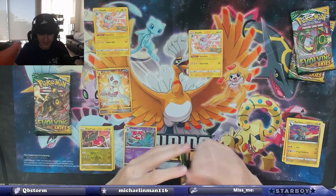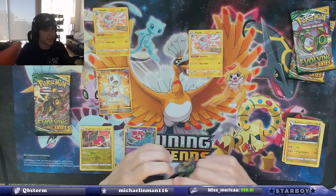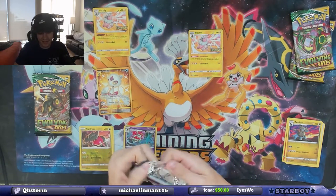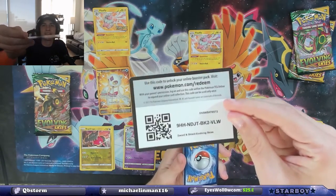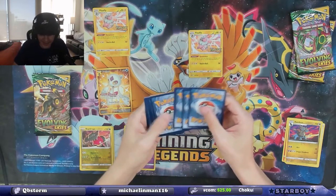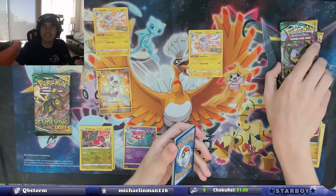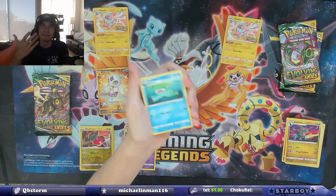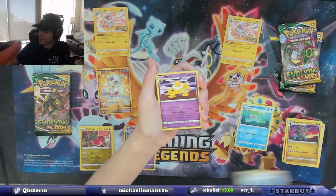Duraludon — please let my side not be a dud on my Build and Battle packs. Oh my god, Blake. Jesus, I got shafted on mine. Holy moly, look at this. Here's the code. I hope you picked two bad ones and I got good ones on the two extra. But I can't be mad because I got another Secret Rare.